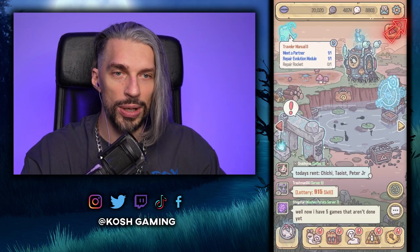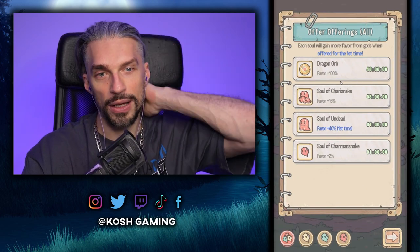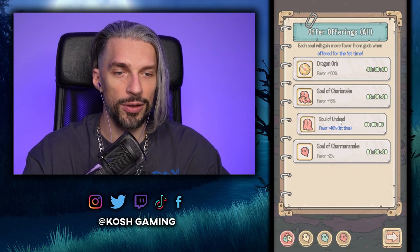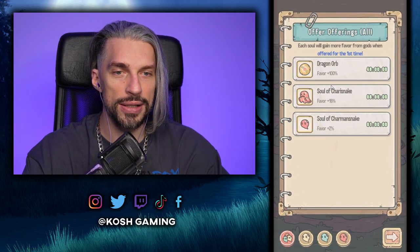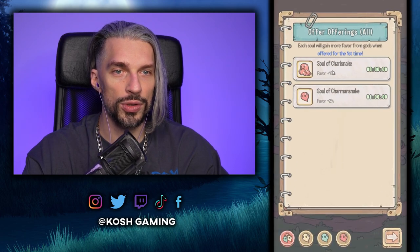We haven't done the sacrifices here. Something is being offered. We have Dragon Orb and some that haven't been used — let's get the Dragon Orb, and let's get the Soul of Charis.